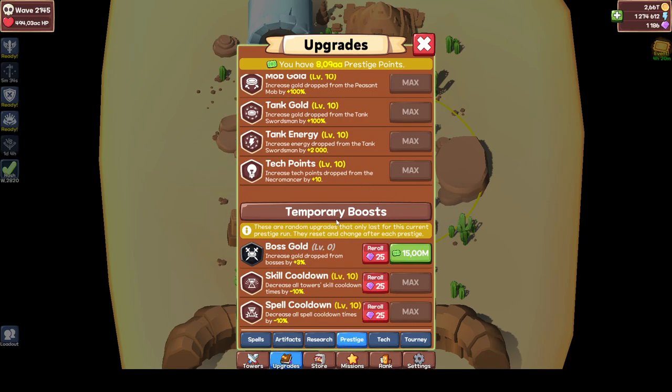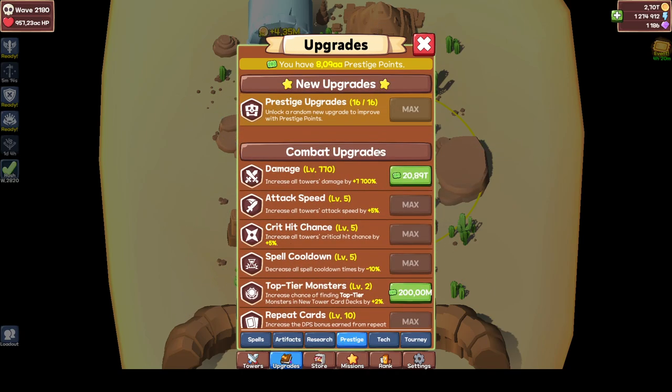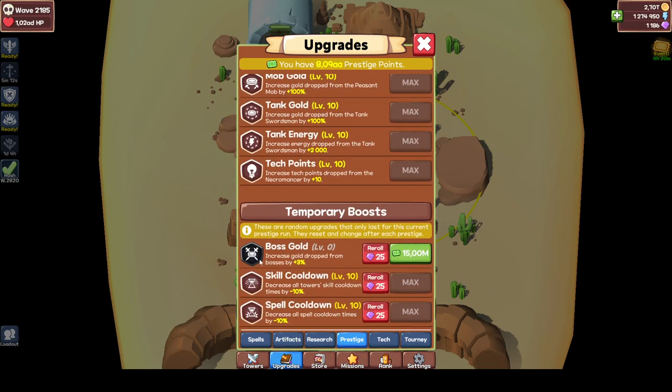There are temporary boosts as well — every time you prestige, these change. When you're doing a good tournament push, you want damage, gold drop, critical hit damage, and critical hit boost, and then try to maximize those. That's why people always save some prestige points for tournaments — I can easily upgrade things but I'm saving my prestige points to have temporary boosts in my tournament.